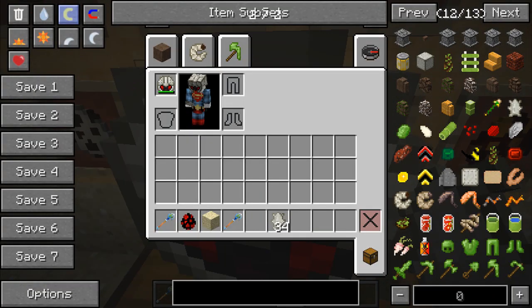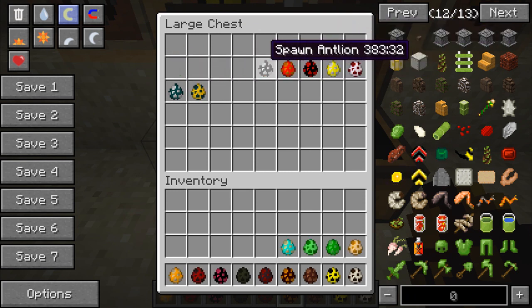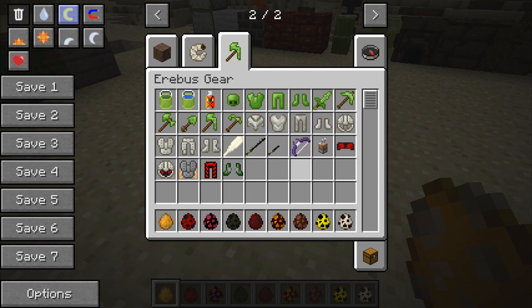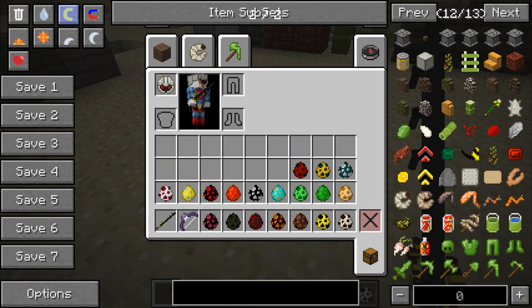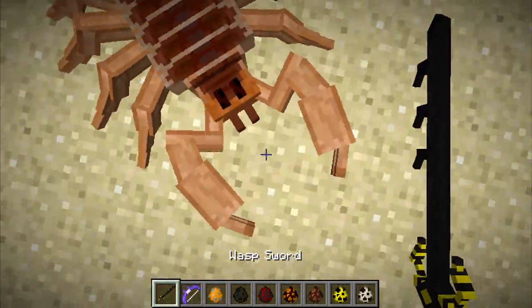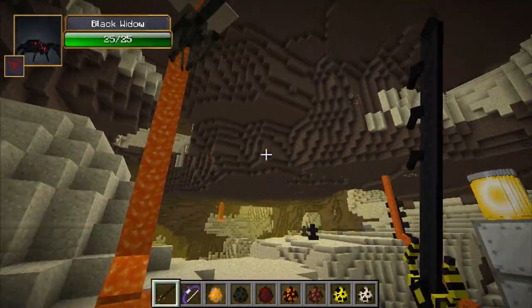Now on to the mobs — there are quite a few. First we have the scorpion, which will grab you even in creative mode and hold on to you, which is not nice. Then the mosquito, who should actually latch onto you and try to pick you up — there he's got me, sucking my blood. Next the fly, which is passive with four health and doesn't drop anything.